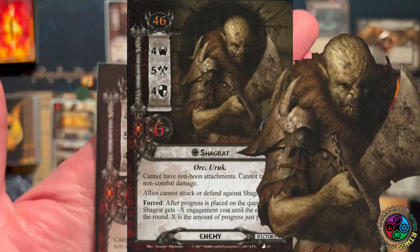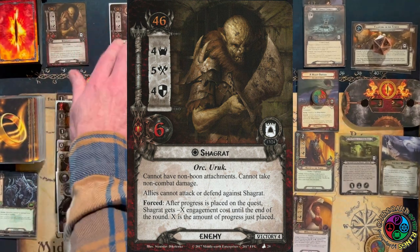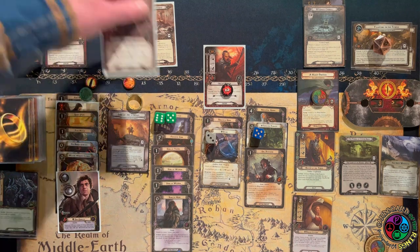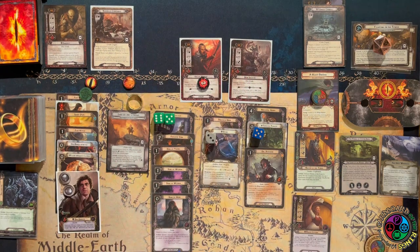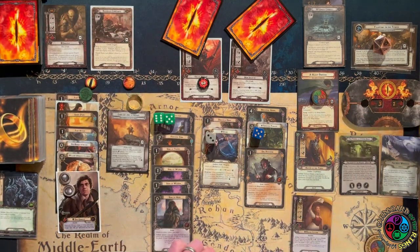Shagrat: 46 engagement, 4-5-4-6. Orcs cannot have non-boon attachments, cannot take non-combat damage, cannot be defended or attacked by allies. Forced: after progress is placed on the quest, Shagrat gets minus X engagement cost where X is the amount of progress just placed. We don't need to engage him so let's not. Let's engage the Orc Soldier instead — when we engage him, we raise our threat by two. Now we're engaged with two enemies, but I have lots of readies on Sam so I should be able to handle combat.